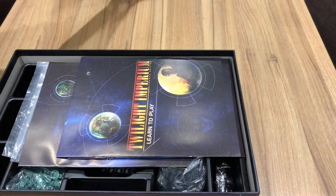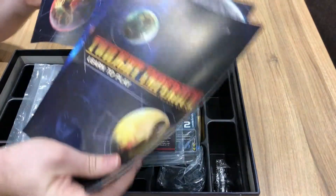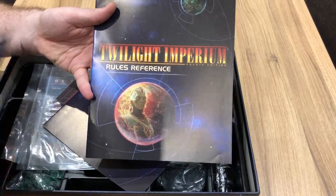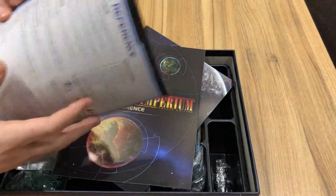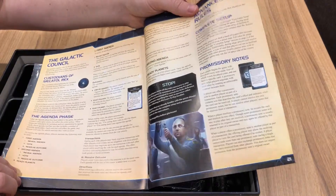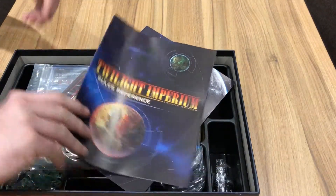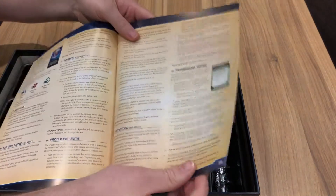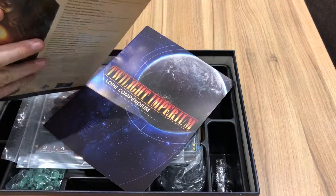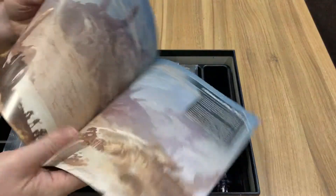Then we get into some rulebooks: a Learn to Play, a Lore Compendium, and a Rules Reference. I really like having Learn to Play and Rules Reference separated like this, and especially for a game of this magnitude I think it makes sense. The Learn to Play looks nice and clear, well spaced-out text — there's only about 20 pages, and for the reputation this game has for being very hefty, that's surprisingly small. The Rules Reference only goes to 29-31 pages all in.